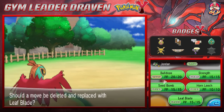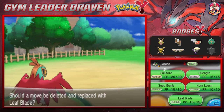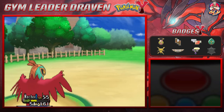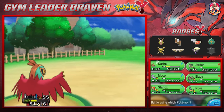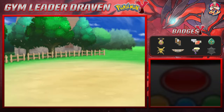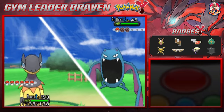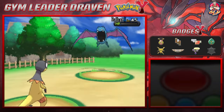Jordan the Goat is learning Leaf Blade. Let's see what this is about — 'The user handles a sharp leaf like a sword and attacks, cutting.' Critical hit! Let's be more physical with things. Nova grows to level 53, and he's coming out with a Golbat, so let's switch to Nova. Thunderbolt attack — and Golbat is defeated!